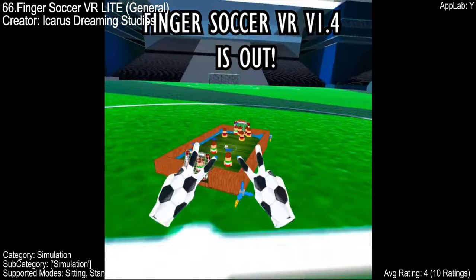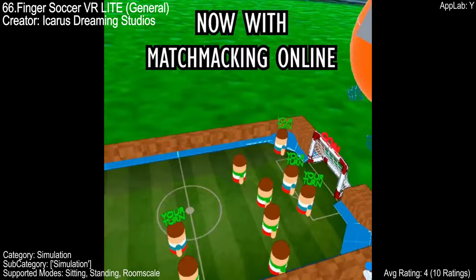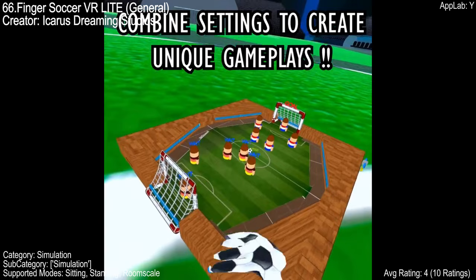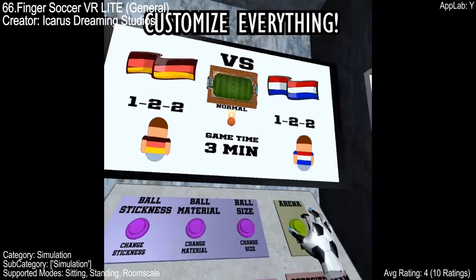We have another soccer game that snuck into the simulation genre. Calling all virtual finger flickers — Finger Soccer VR Light throws you into a head-to-head soccer showdown, but with a twist inspired by classic tabletop foosball. Use your fingers or controllers to become the ultimate goalie and striker. You can customize your game by choosing teams, formations, and even the type of ball. With online matchmaking and a rating of four out of five from only 10 reviews, you might just become a local legend.